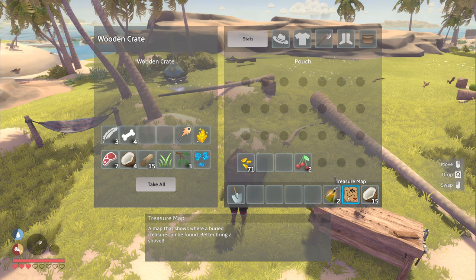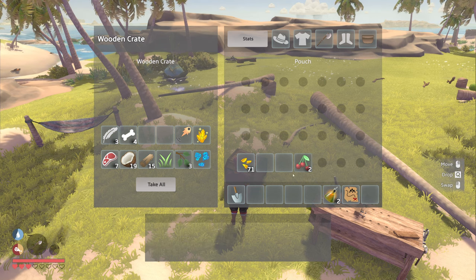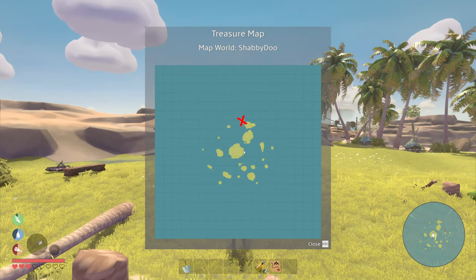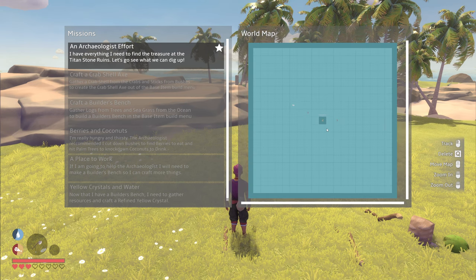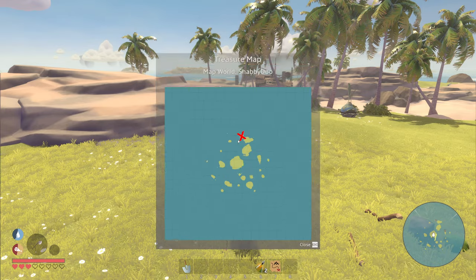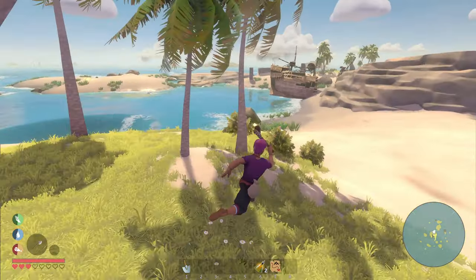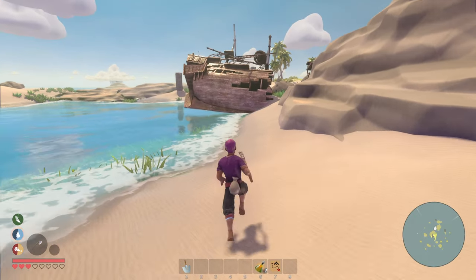I'll bring some coconuts. All right, so now if I do this — oh, I've got the map. Oh my, look at this — the map's pretty big! You can't really zoom in but the marker is right over here. Let's head way down there. You can see some stuff out in the distance and some storms happening in that cloud in the right corner — pretty cool.